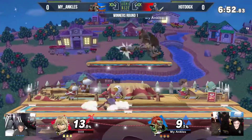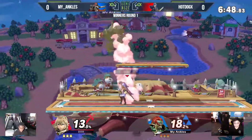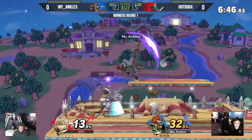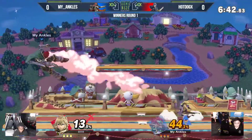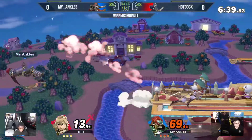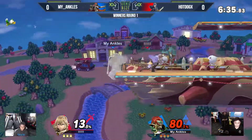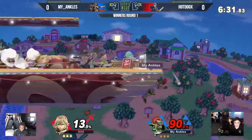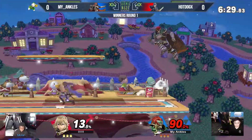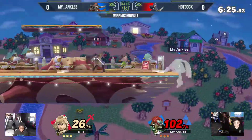Good patience there to wait out the Dancing Blade. He whiffs on the command grab there. Right now it looks like Hot Dog is winning the neutral — oh no, he doesn't have a jump, this is scary. I like the early up-B there. Now Lucina was a little aggressive with the edge guard on the down smash. It was already done by the time he was able to get there, but man — 102% already on my ankles.